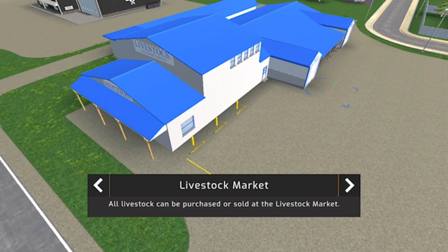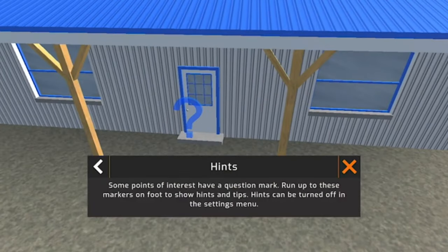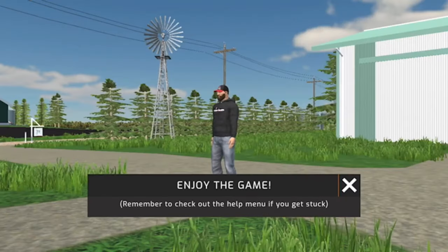Points of interest have a question mark — run up to these markers on foot to show hints and tips. Hints can be turned off in the settings menu. Remember to check out the help menu if you get stuck.